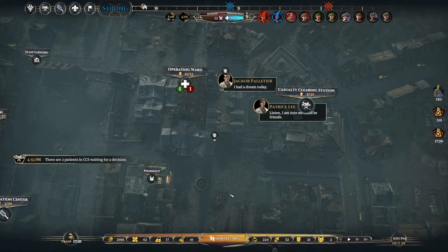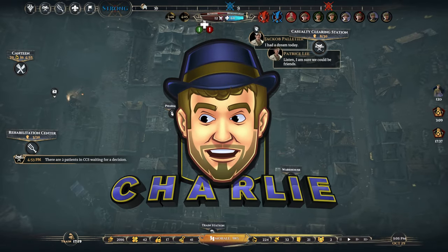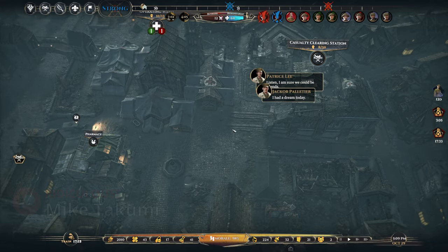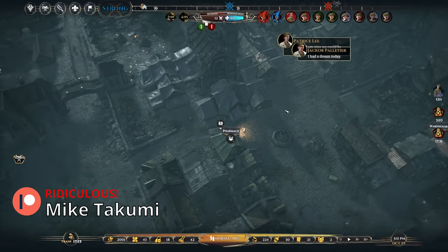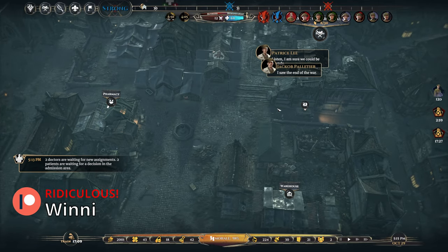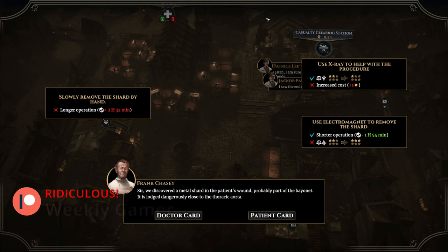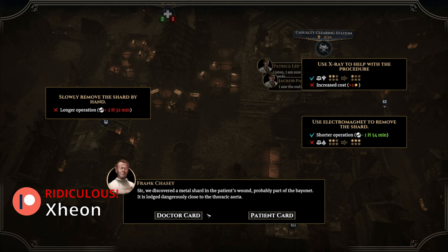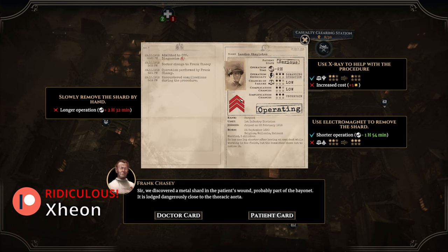Welcome back to War Hospital. The game has undergone a patch that fixes most bugs and has enhanced the user experience. When we go to special events now, we'll be able to see a variety of information on the patient card that we couldn't see before — including what the soldier's rank is.